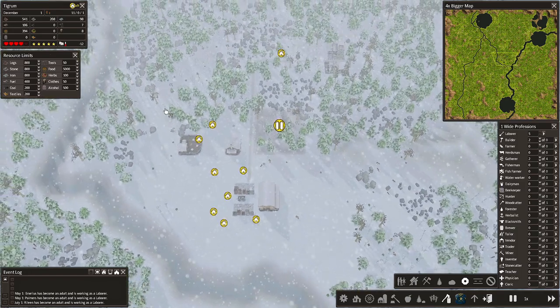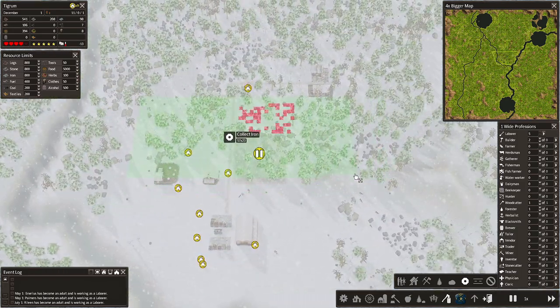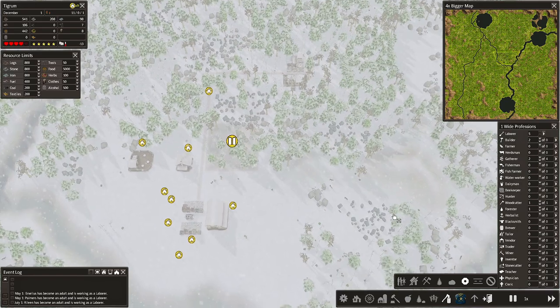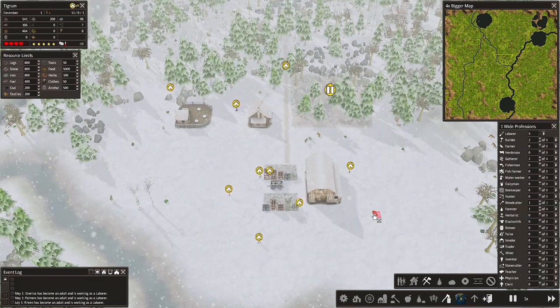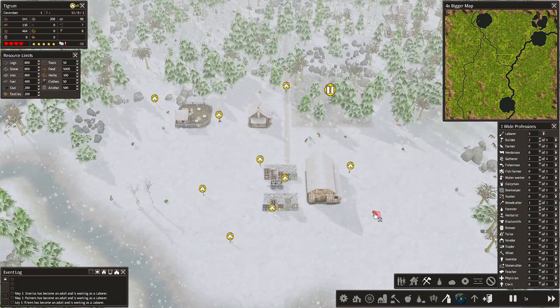I actually have a lot of spots within the village that still have iron and stone on them, so I really need to get rid of this ASAP to be able to extend the village.